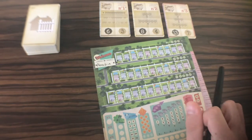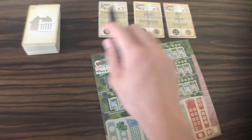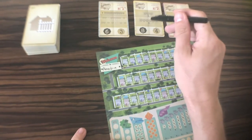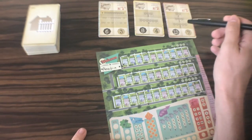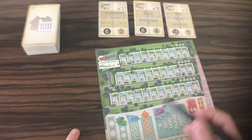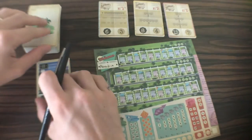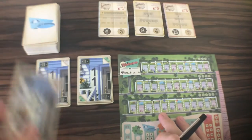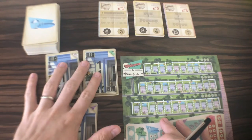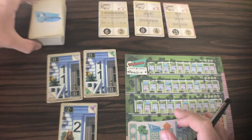I've done most of the rules in my previous playthrough so let's just get going. We're aiming to build all the houses on this top street. We want to build an estate of three and an estate of six, an estate of two, three, and five to complete these contractor cards. We're also aiming for parks, pools, estates, and contractors. We draw three cards and choose the effect from one and the number from another, then discard the third.